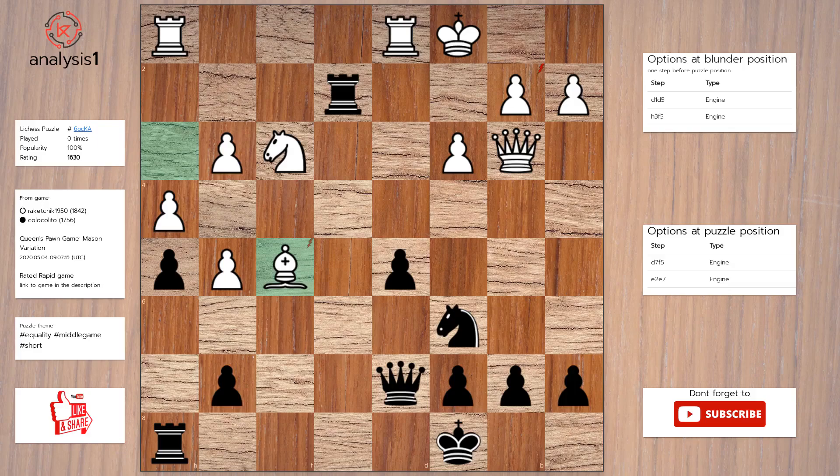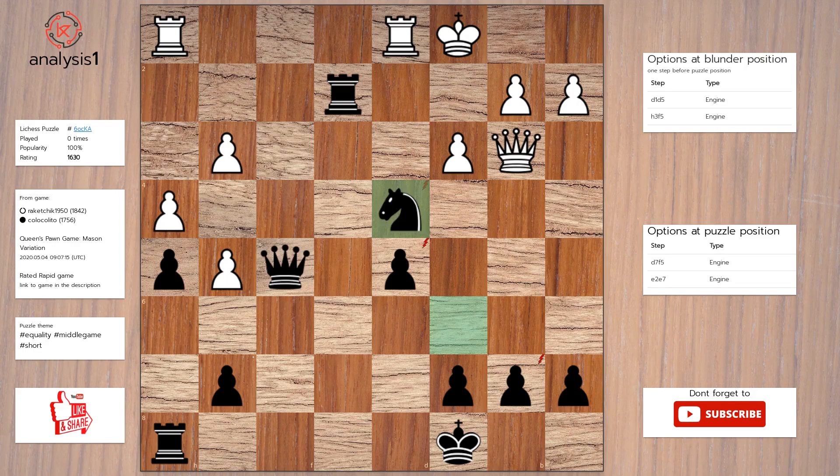One more. The threats are: Queen takes bishop, Rook takes pawn. Here are checks in puzzle position: Rook to c2 check. Answer to this puzzle is: Queen takes bishop, Knight to d4, Knight takes knight.